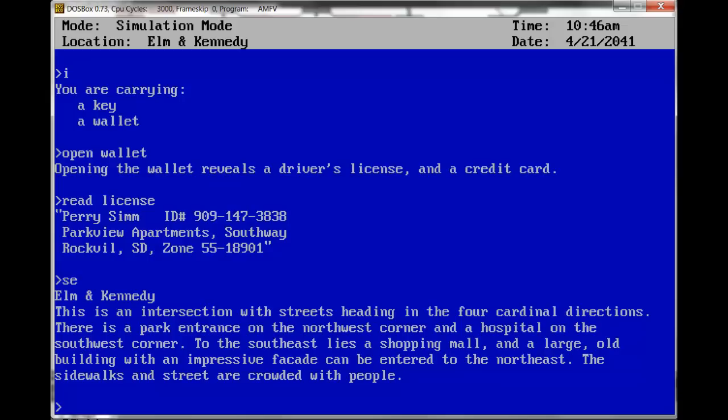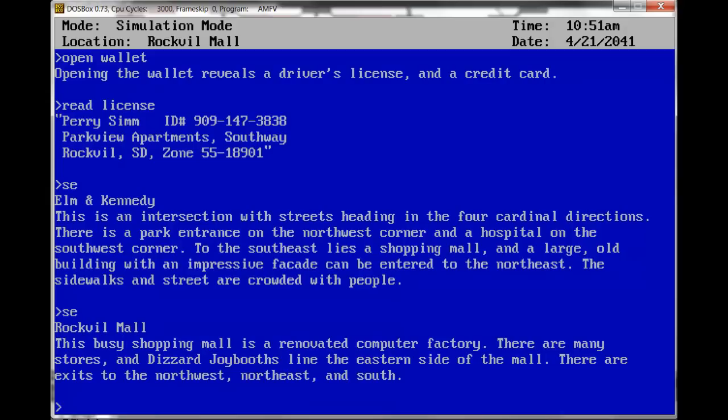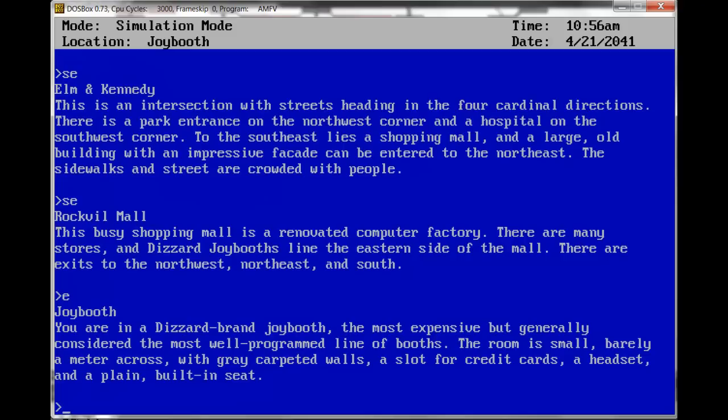Let's go to the shopping mall — I want to show you something there. Rockville Mall. This busy shopping mall is a renovated computer factory. There are many stores and deserted joy booths line the eastern side of the mall. Let's check out a joy booth. You are in a Desert Brand joy booth, the most expensive but generally considered the most well-programmed line of booths. The room is small, barely a meter across, with gray carpeted walls and a slot for credit cards, a headset, and a plain built-in seat.